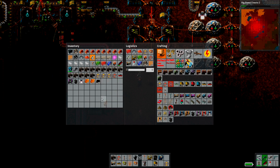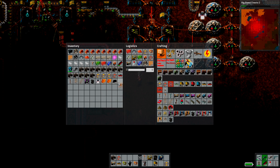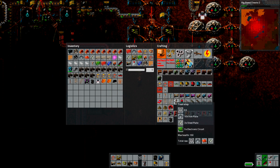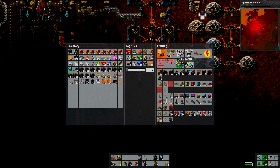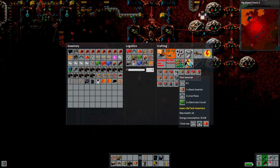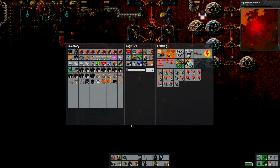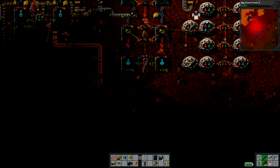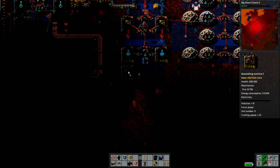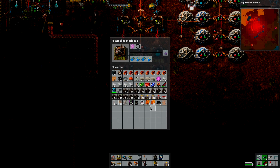Let's clear our inventory a little bit. So, what do we need? We're going to need two fast inserters — or rather, two smart inserters and two fast inserters. We made an extra smart inserter, but that's no big deal. We'll come down to here, one and two like that. And now we need to make alien science packs.